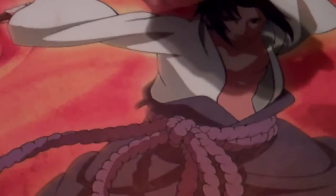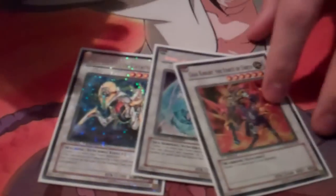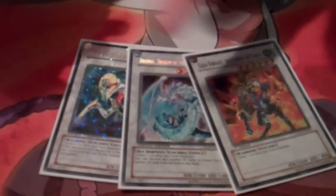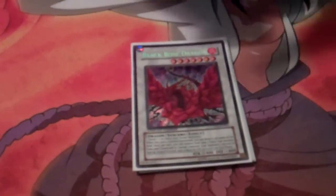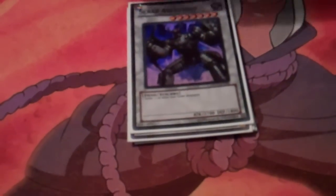Extra deck? It's pretty standard. You can run Catastor, Brionac, Goyo Guardian. With Plaguespreader you can go into Illumina or the level 4 synchros. Black Rose — it's a little hard to go into, but possible if you Monster Reborn one of theirs. Scrap Archfiend is another level 7, a big beater that can hit over a lot of the stuff nowadays.